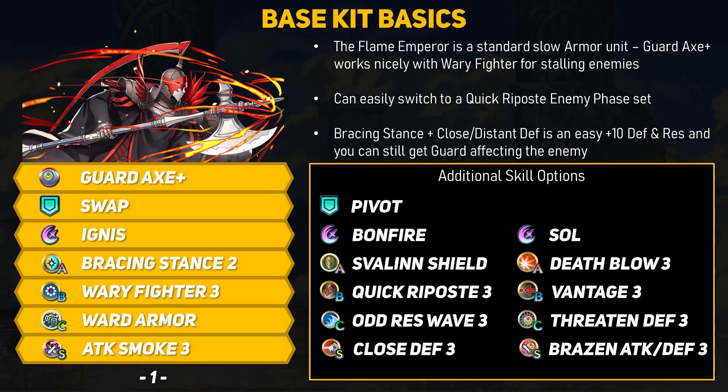For builds, anything Halloween Hector and Dorcas can run easily crosses over to the Flame Emperor — lots of people used him, so there are plenty of examples out there. For some very basic budget setups, the Flame Emperor will either stall out fights with their superior defenses, or you can use Quick Repose to attack opponents twice with their high base attack. You could keep pretty much their entire base kit if you want. I would refine the Guard Axe for extra resistance or defense, and the extra plus 5 HP is extremely nice since Wary Fighter depends on staying somewhat healthy. For assist skills, I like Swap, but Pivot also works because it allows tanks to get in the front lines. For C skills, any Armor Emblem buff is fine, or you can use Odd Res Wave from Mercedes.